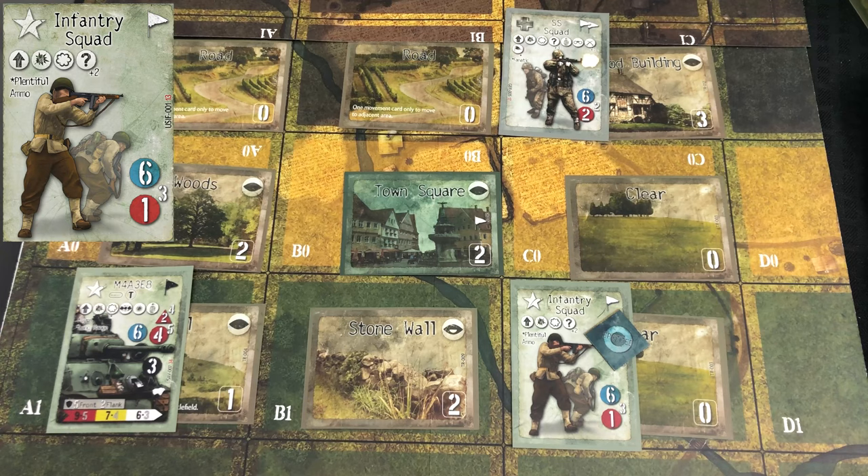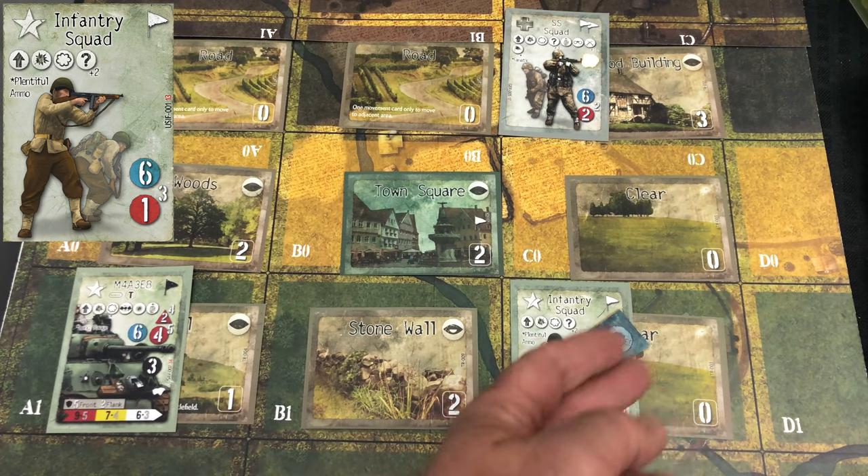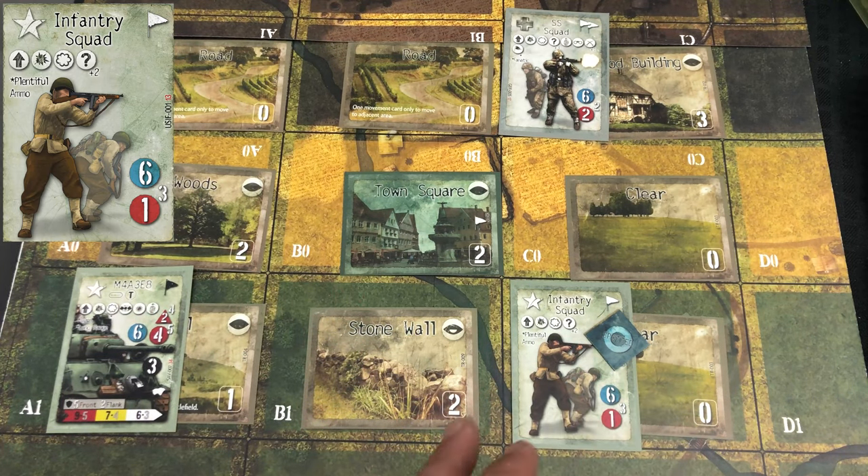Something to keep in mind: a concealed unit that conducts certain actions is going to lose its concealment, and any unit in its sector loses concealment as well. If they move, fire, melee, assault, or smoke — basically if they stand up and catch the enemy's attention — they're going to lose that concealment bonus.